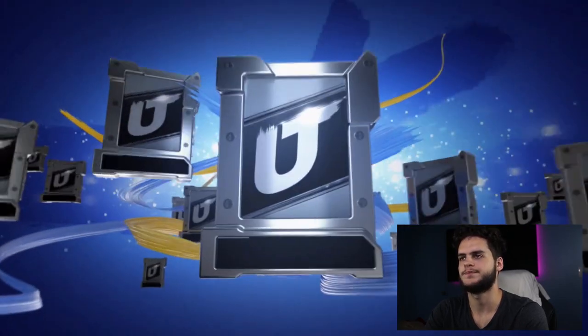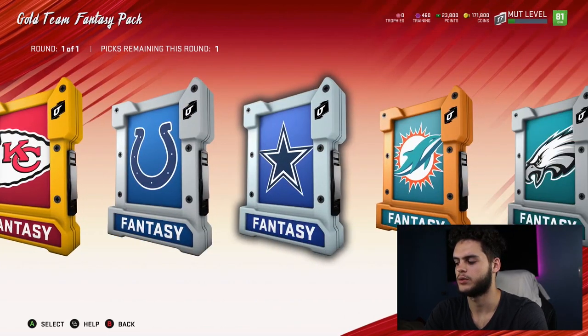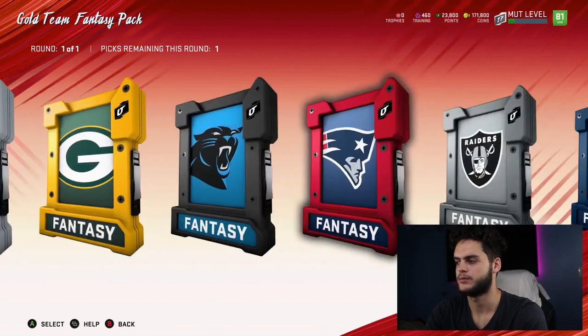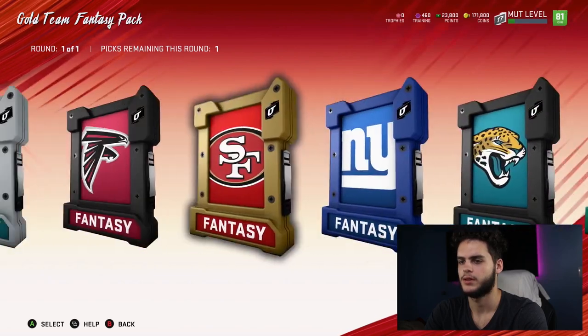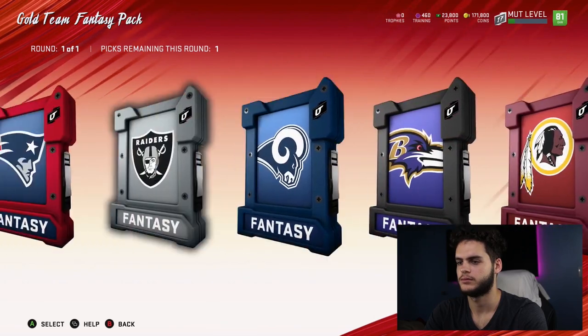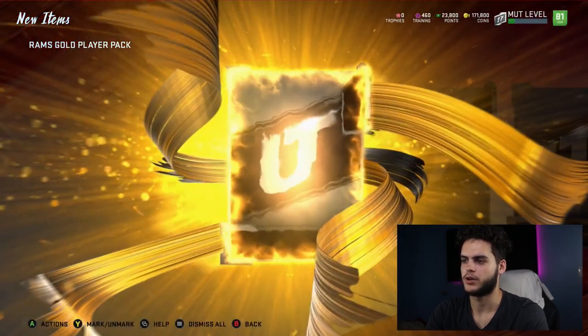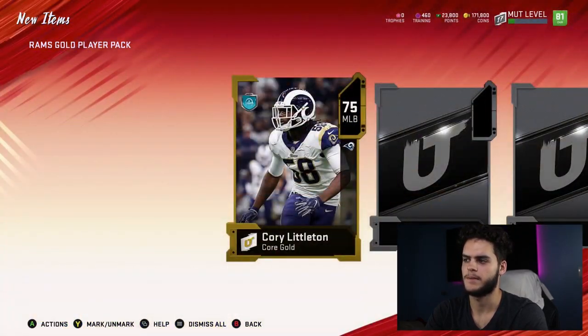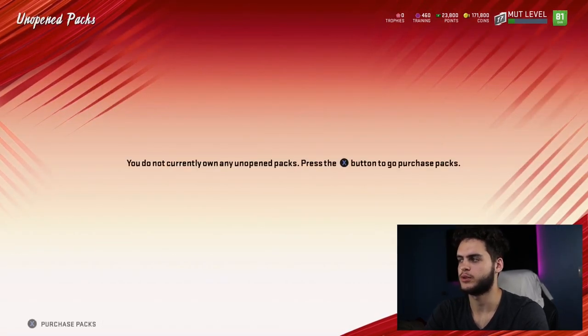Gold team fantasy pack — this is tough. Do I go Chiefs? I want some Chiefs players. Or do I want Aaron Donald? No, I'm going to go Rams. All gold. It was hopeful thinking — whatever.